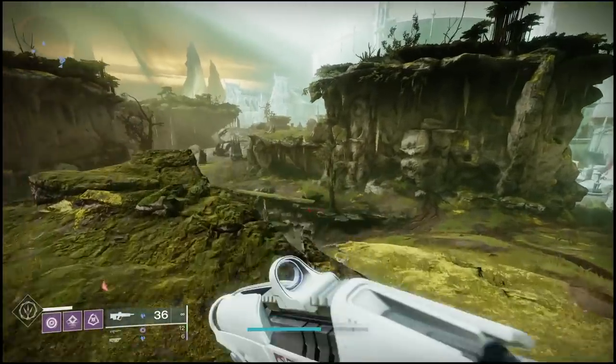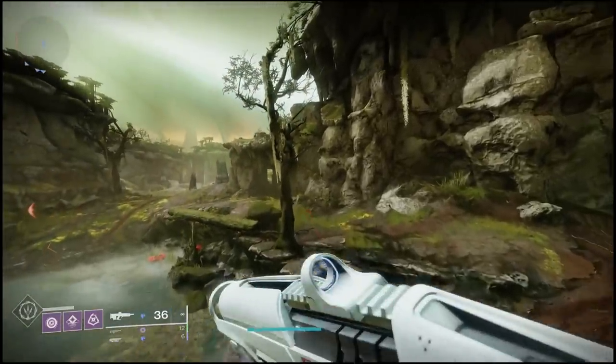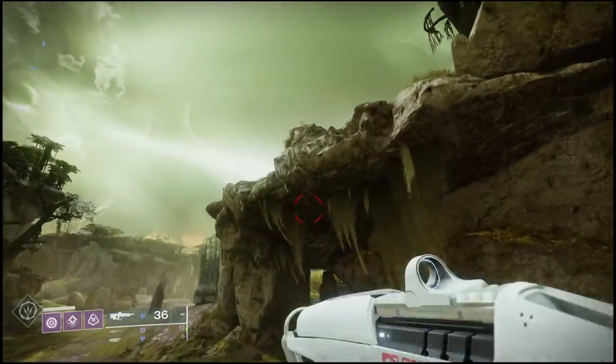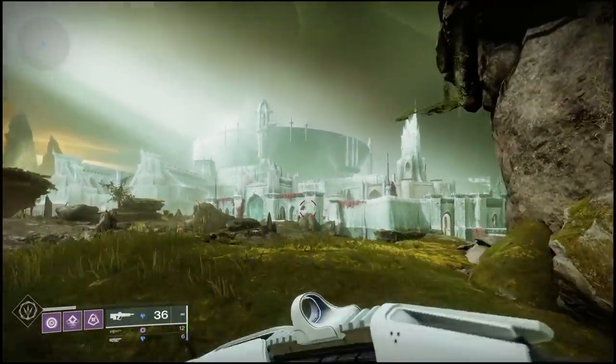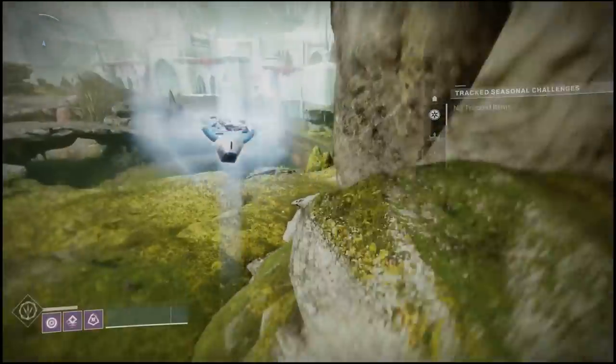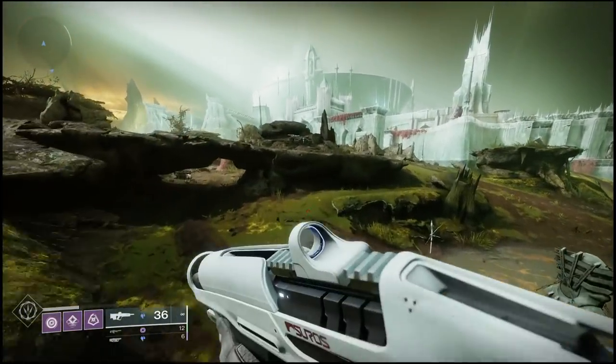You'll notice on the map there are icons for the lost sectors, and then there's another one that looks like an X. These X's will actually mark where the region chests are, however they are a bit hidden. I'm going to show you the exact locations as I find them, but if you're a little lost, take a look at that X and you should be able to get a nice reference point for exactly where I'm going.